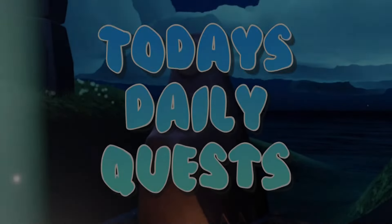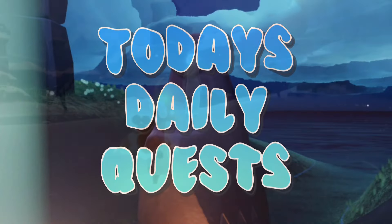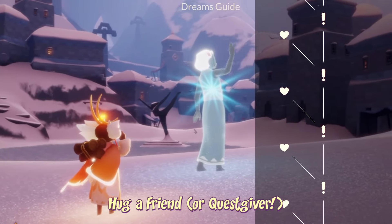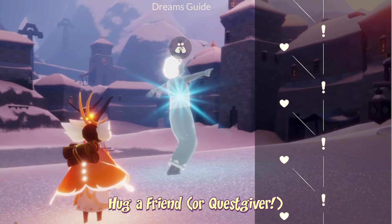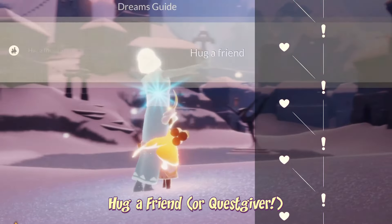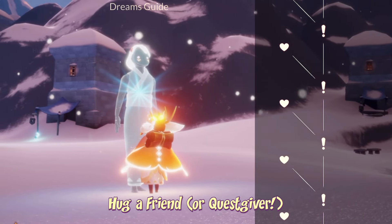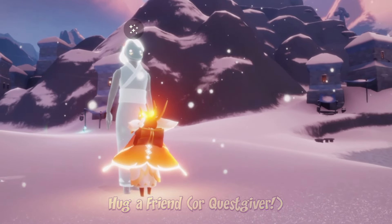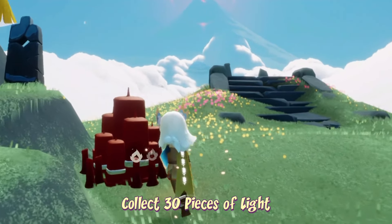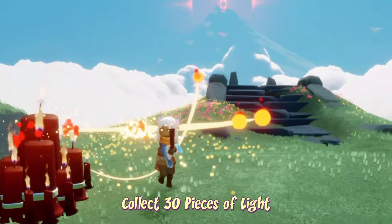Let's get started on today's daily quests. Hug a friend can be done either with a friend or a quest giver if you've done enough quests and you have the hug unlock with them. 30 pieces of light can be obtained from candles or by burning darkness - we just have to pick up 30 pieces of individual wax.